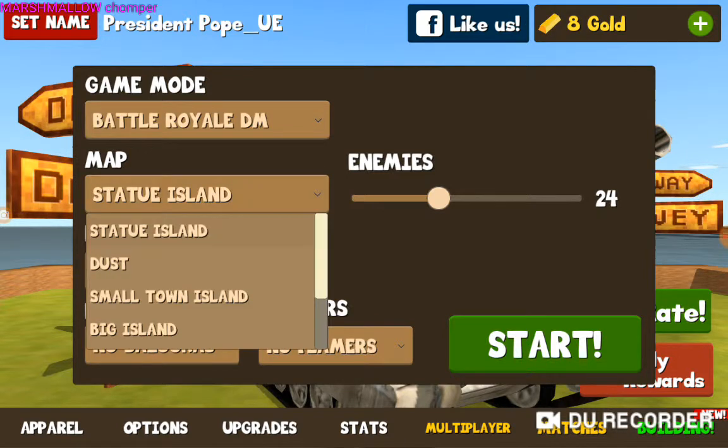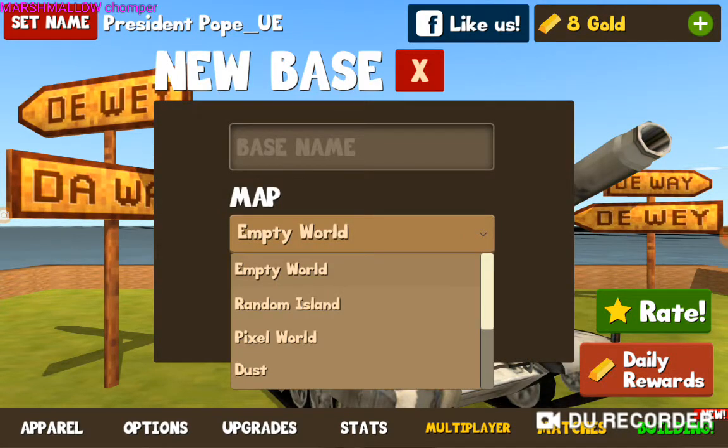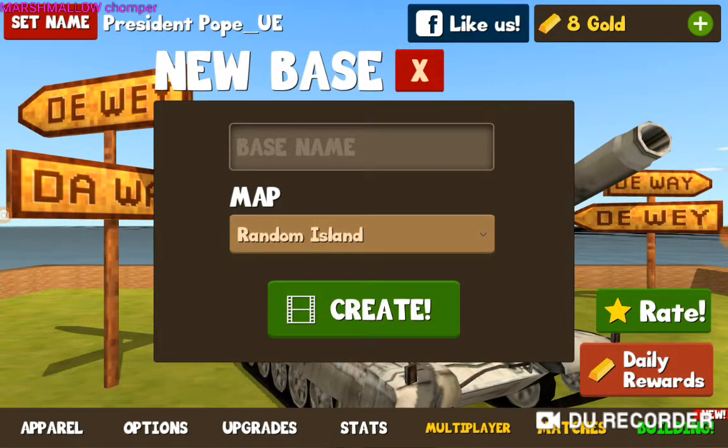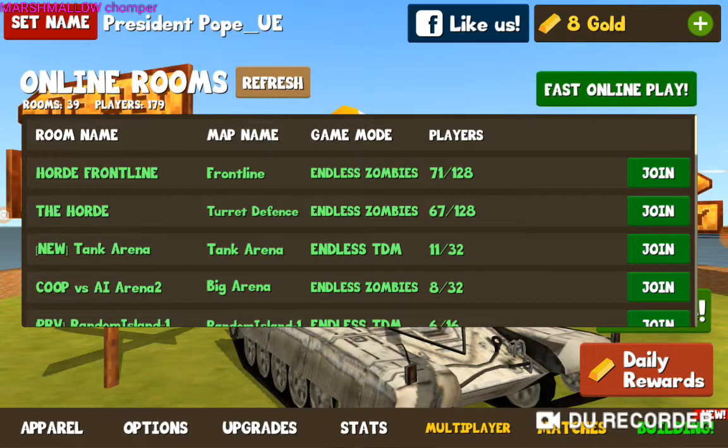I've got a new map which is Statue Island. UK Dust has just become Dust. On Building, if you click New Base you can have an empty world, a random island, pixel world, dust, big island, small town island, beach, and turret events. You can use the other maps but it kind of replaces survival — it's more about making the world instead of surviving in it, which I don't really like. There's also Horde, Frontline, the Horde mode, and Co-op versus AI Arena 2.